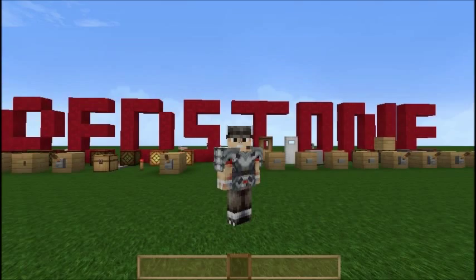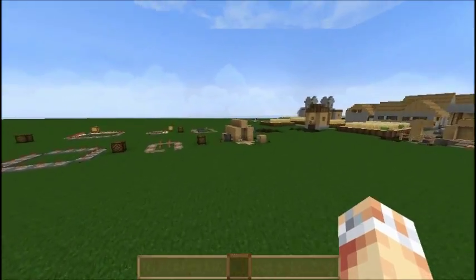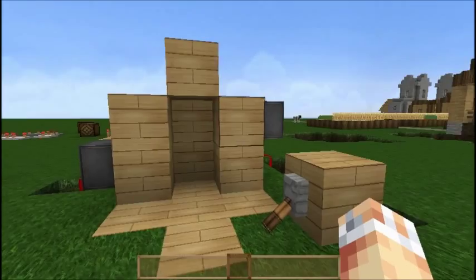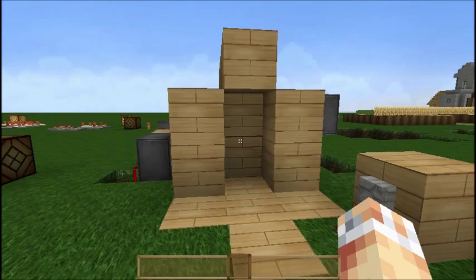Hello guys and welcome to episode 5 of my 1.8 Minecraft Redstone tutorial series. Over here I've set up a little something that we're going to be recreating today. This is a piston door. Now there are loads of different variations of these, but this is probably the simplest one — I thought it'd be a good one to start off with.